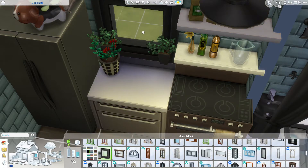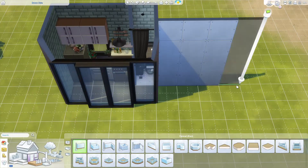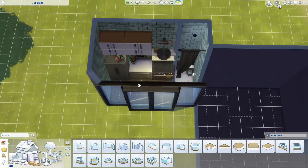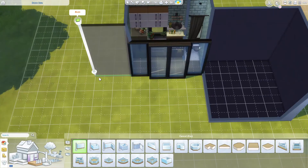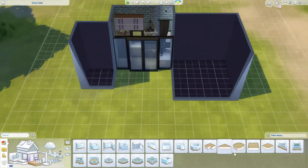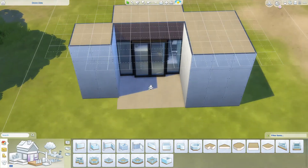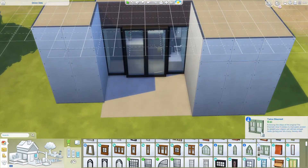You'll see me place that plant that's kind of on the countertop there, but in the final build that's going to have to be deleted because it makes the countertop — even though it's placed with move objects on — for some reason won't let you put anything on the countertops. But everything is playtested in this house.